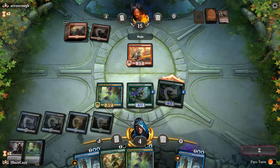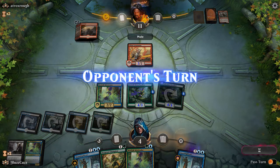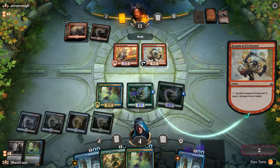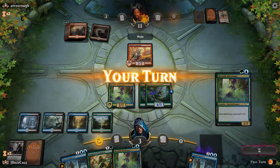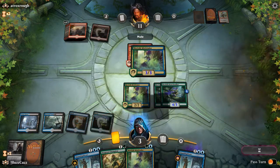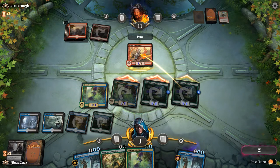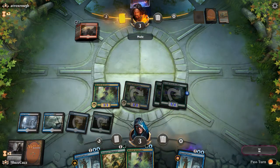This is really good if our opponent blocks there. So it deals one damage to us. We go Merfolk Mistbinder. This is a lethal attack, so they have to block, and we just knock the top part of their library. If they have a Lightning Strike, they win.